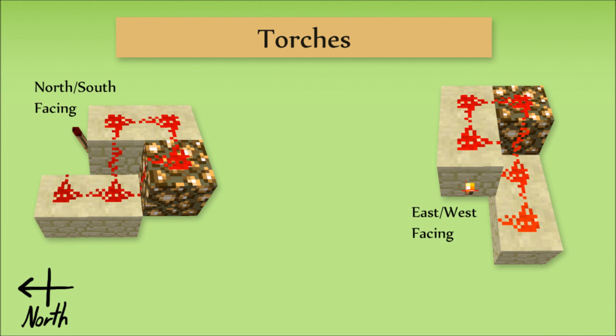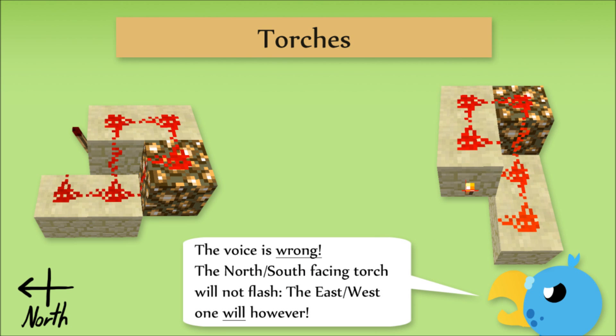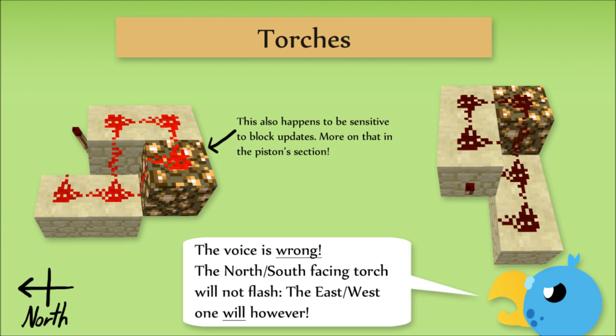Our last note is that sometimes a torch placed facing north or south on the side of a block will act differently than when placed east or west. This effect is rare, but sometimes torches will act strangely one way but fine the other. One example is this looped redstone wire — when placed north to south, the torch will flash on and off because it's connected to itself. The same device placed east to west, however, will stay constantly on. As such, if there are no other things you can see that could be stopping your redstone from working, try setting it up 90 degrees to the original. It might just be one of the torches causing a glitch.